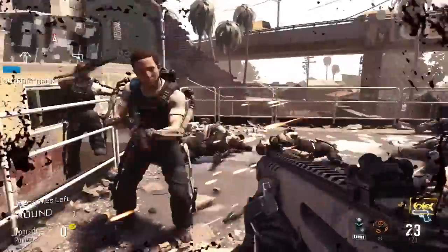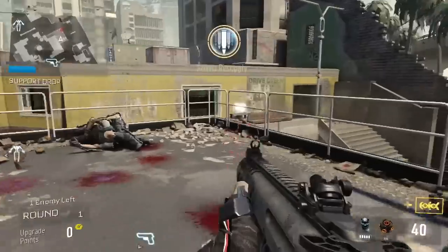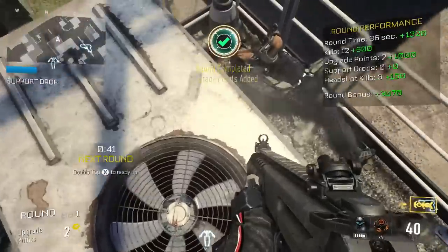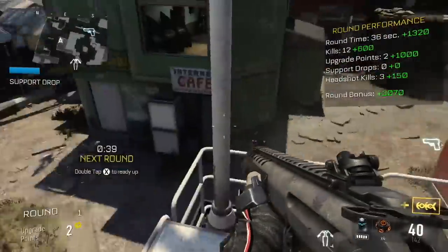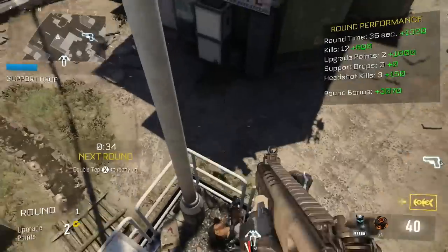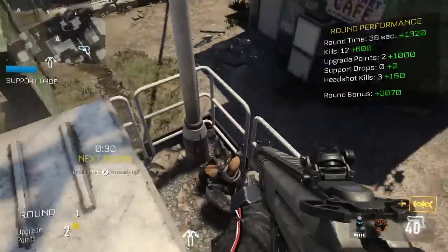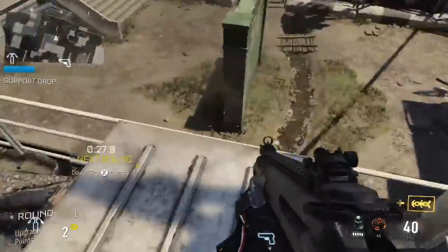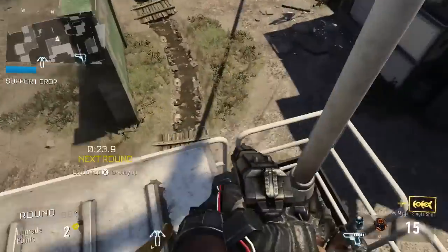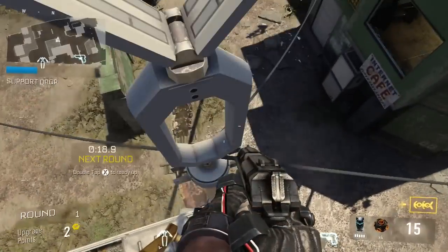Sorry about that, guys. Now that they're dead, I have plenty of time. When you come over here, make sure you have your exo hover and double jump onto this. Oh my god — I don't want to run too far. Double jump on — I don't know why I can't make it today. Okay, screw that. Double jump onto this barrier.